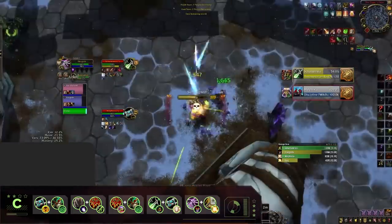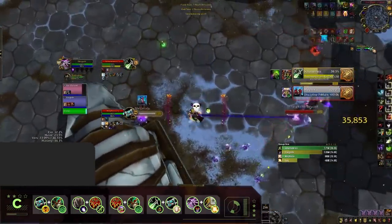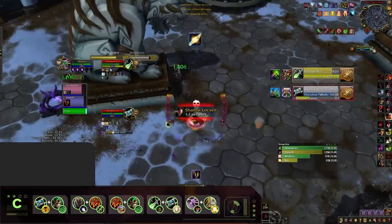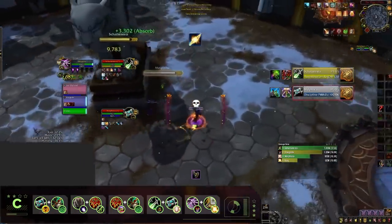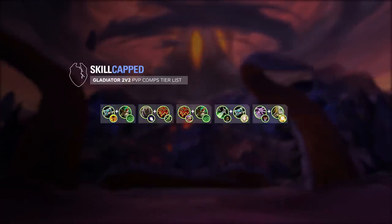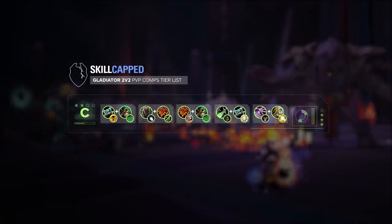The last composition making it into our C tier is going to be Demonology Warlock Holy Paladin. While the majority of Warlocks we see in 2v2 are Destruction, Demo Holy Paladin still does see some play. The higher damage of your pets and ability to burst with Tyrant means Demonology can really pack a punch in the right circumstances. But the higher rating you get, the weaker these C tier compositions become.